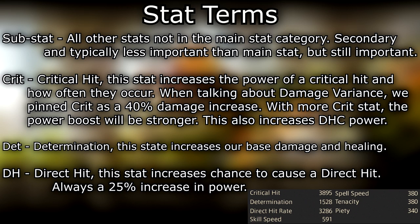Substat — all other stats not in the main stat category. Secondary and typically less important than main stat, but still important. Crit — critical hit — this stat increases the power of a critical hit and how often they occur. When talking about damage variance, a crit is pinned as a 40% damage increase; with more crit stat, the power boost will be stronger. This also increases the power of direct hit crits. Det — determination — this stat increases our base damage and healing power.